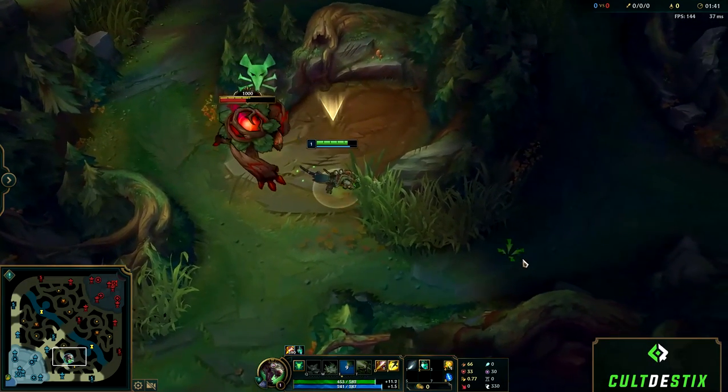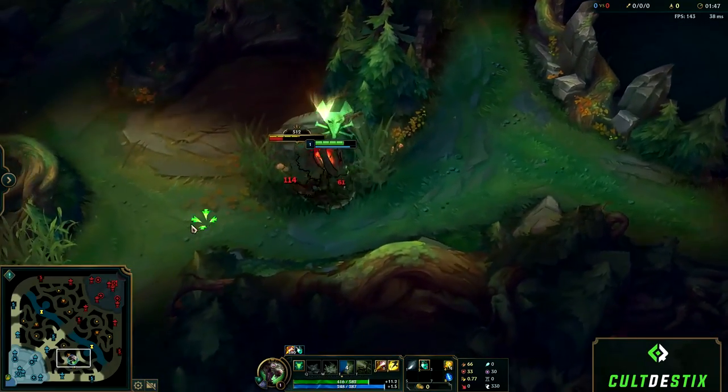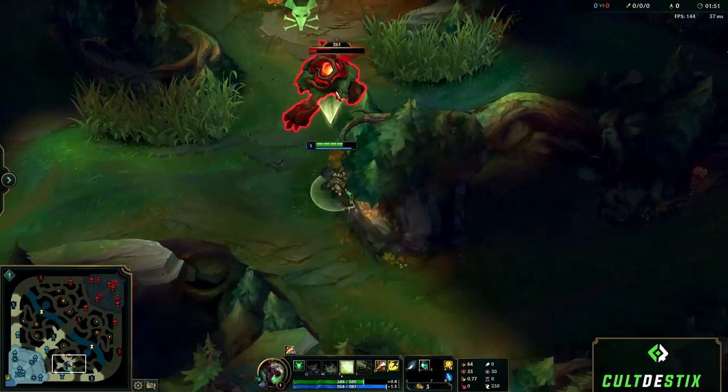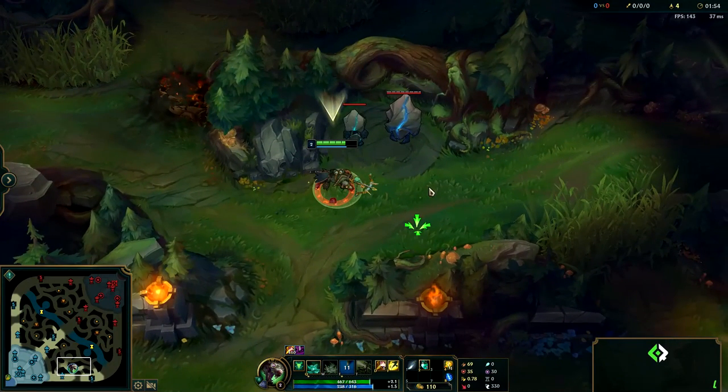It's best not to smite on your first camp since smite gets stronger each level and will heal you more. Since I'm not getting a leash here I'm kiting towards my next camp — the golems — pulling my red buff past its patience area since I know I can kill it before it resets. When fighting the golems, it's important to know that the small golem has nearly a fourth the damage of the big one. The small and even smaller ones are also faster than the big one, which allows you to juggle or herd the small and medium golems in front of the big one, avoiding the vast majority of incoming damage.